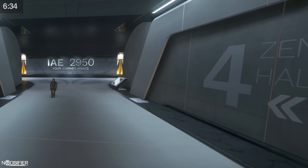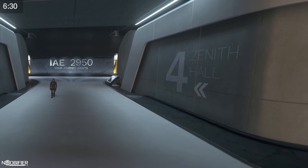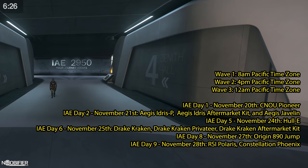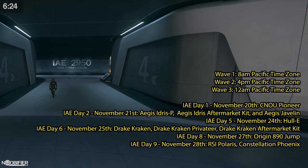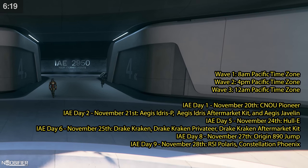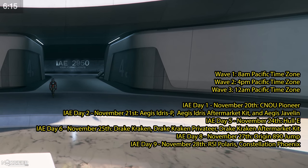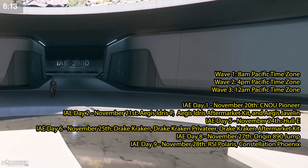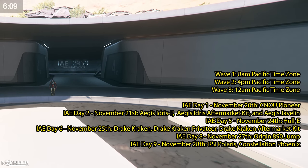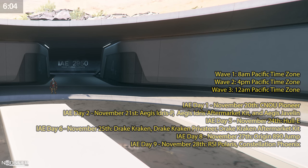There are very limited ships being sold in three waves per day — one ship per account, first to check out is first to receive. Wave one is 8 PM Pacific time, wave two is 4 PM Pacific, and wave three is 12 AM Pacific. Day one was the Pioneer; day two is the Iterus, Iterus Aftermarket Kit, and the Javelin. The 24th of November is the Hull E, and the 25th is the Drake Kraken, Kraken Privateer, and Aftermarket Kit.